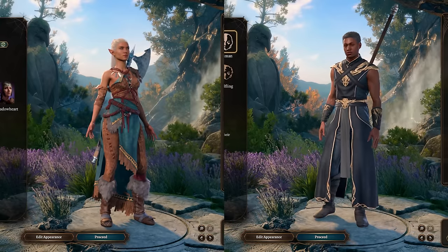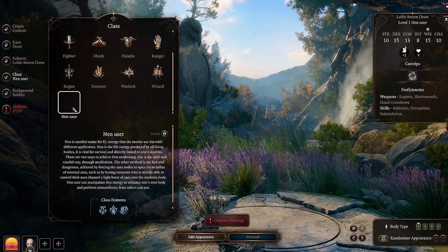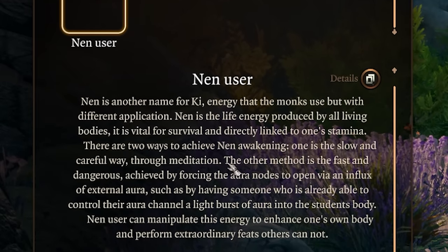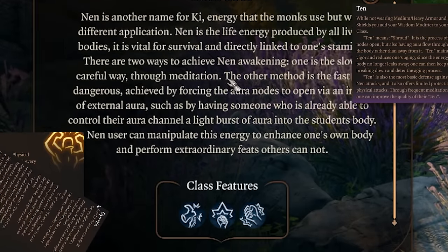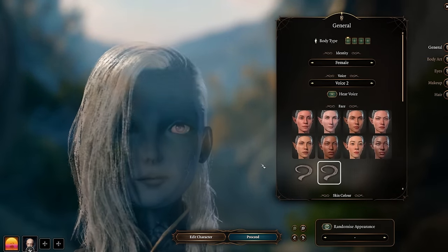We start our adventure by creating our characters. Hunter x Hunter is by far my favorite anime, so when I found a Nen user class mod, I knew I had to try it. Just like the show, it goes very in-depth about what Nen is and how it works. And even more like the show, I've read it three or four times now and I'm still completely lost. Who better to showcase this class than the famous Nen user, Ranny the Witch?